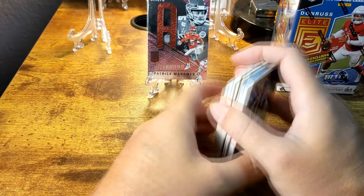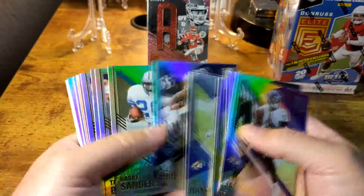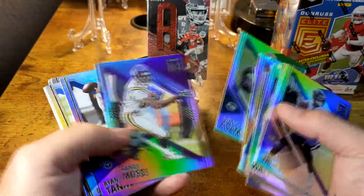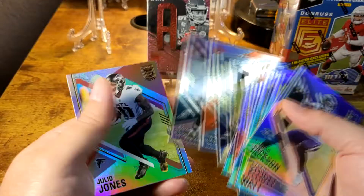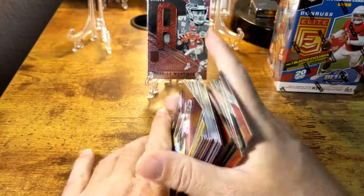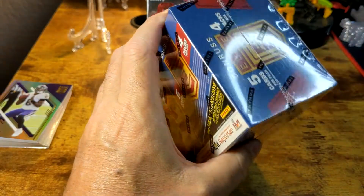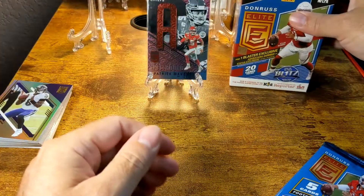That was kind of underwhelming. Unless I missed something going back through, we basically got a couple of rookies and that one Spellbound — no other inserts, nothing numbered. For $17 or whatever the price is — it's definitely not your typical $11.95 or $9.95 value pack price — I don't know how I feel about that. That was kind of lackluster to get that much base.